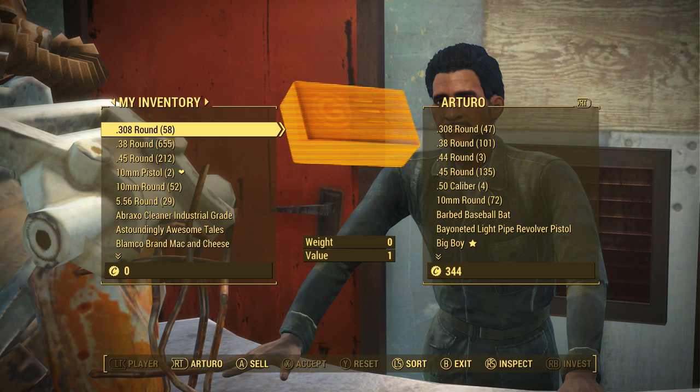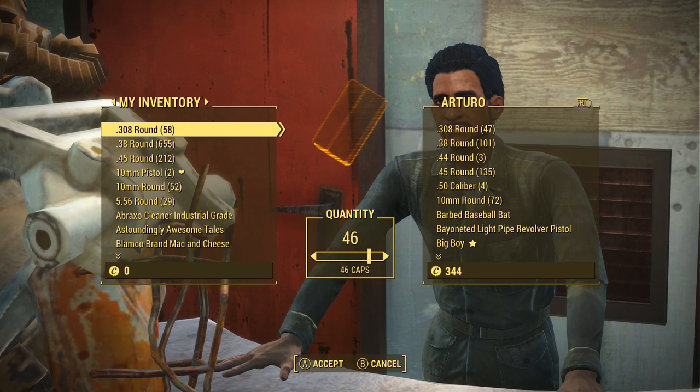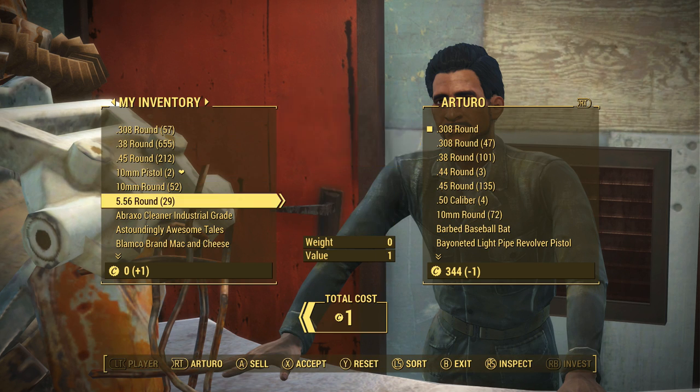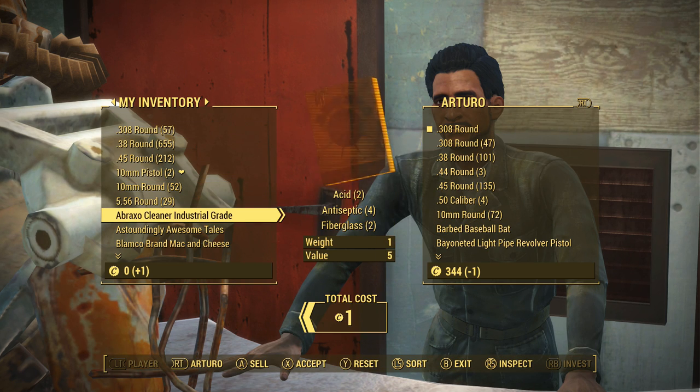What you're going to want to do is, once you're in the trading screen with the NPC you want to do this glitch with, you're going to want to put one item up for trade that is of the least amount of value or that is just completely meaningless to you. In this case I'm going to use 1308 ammo — I could also use this Abraxo cleaner, for instance. It doesn't matter what item you use; just for your own convenience, put up the item that is of the least meaning or least value to you.